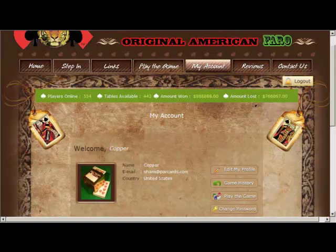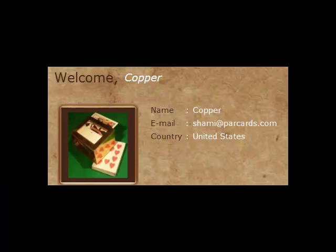Your account. Here you can change your photo. Also in accounts, you can edit your profile, view your game history, play the game, and change your password.